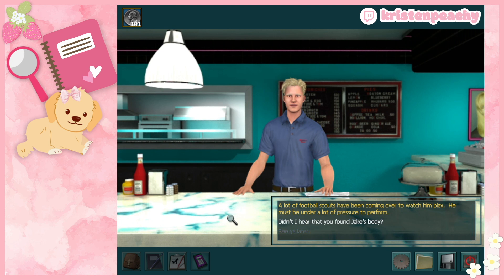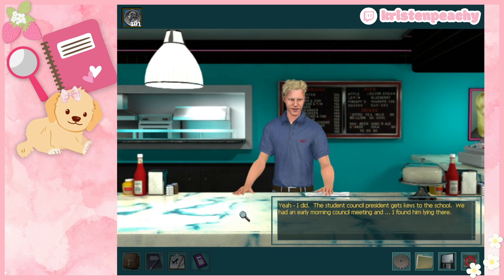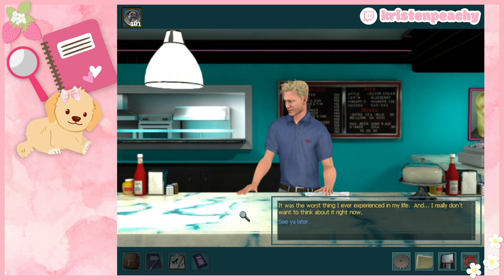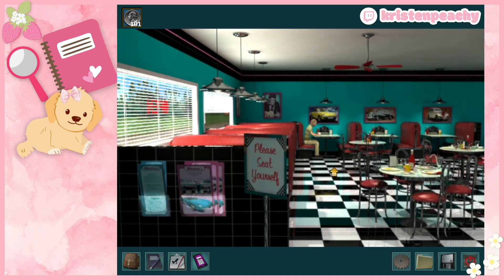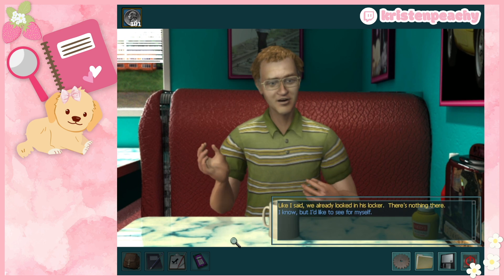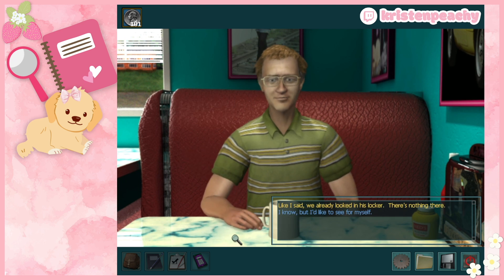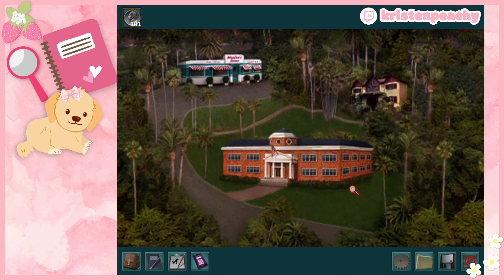Then: 'Didn't I hear you found Jake's body?' 'Yeah, I did. The student council president gets keys to the school — we had an early morning council meeting and I found him lying there. It was the worst thing I've ever experienced and I really don't want to think about it right now.' Back to Detective Beach: 'Could you tell me the combination to Jake's locker?' 'We already looked in his locker — there's nothing there.' 'I know, but I'd like to see for myself.' 'Then you'll need to figure it out yourself.' Rude! Goodbye, Uncle Steve.